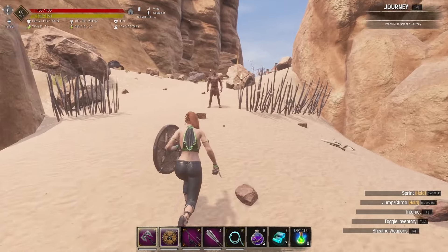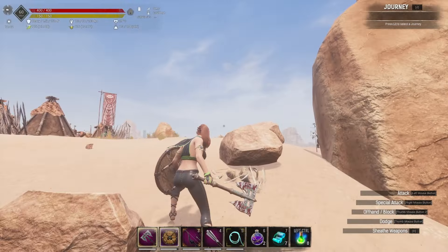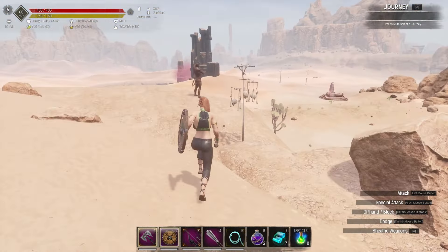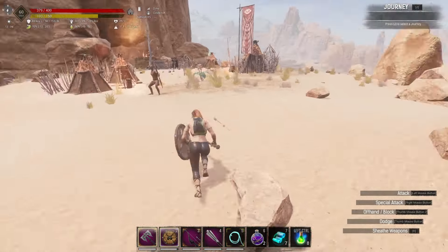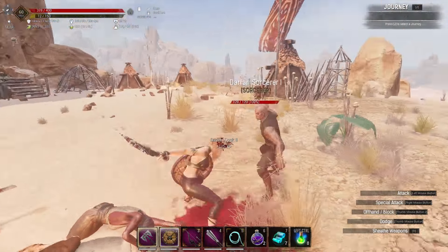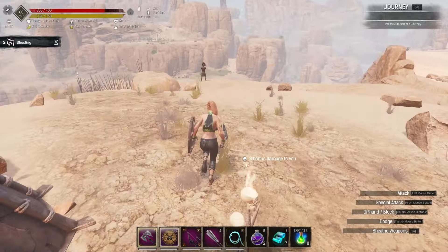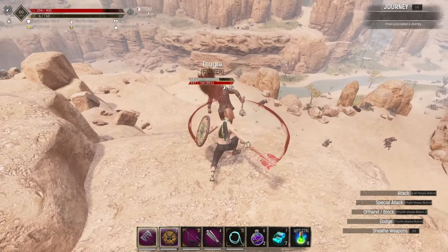I believe this weapon setup will be particularly handy for console players who have to go through the radial wheel of doom to select weapons. If you take enemies down with the light attack, when it comes to knocking somebody out, there's no need to go into the radial wheel — just use your heavy attack.